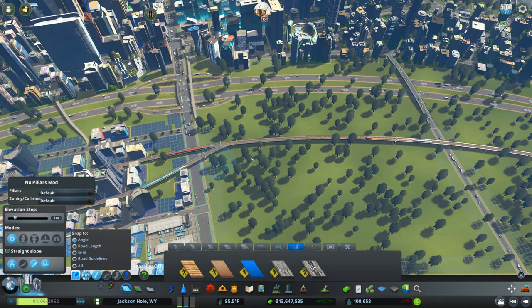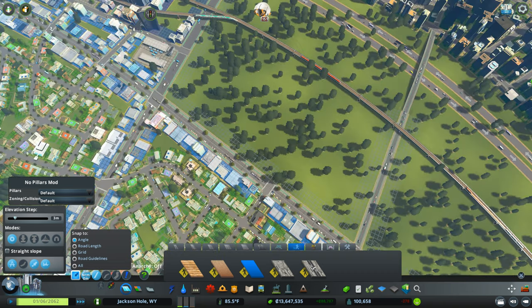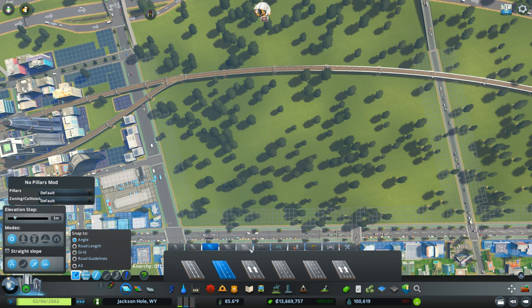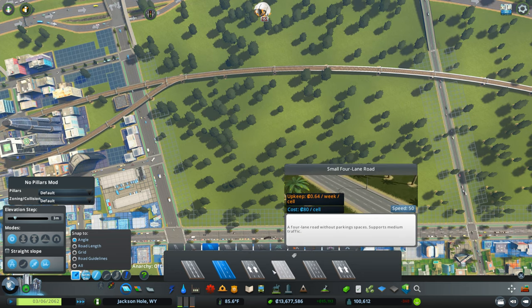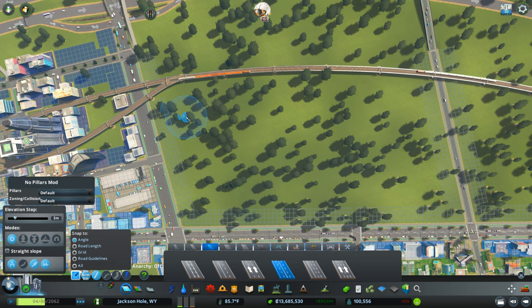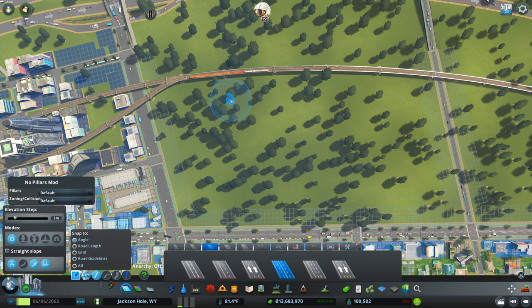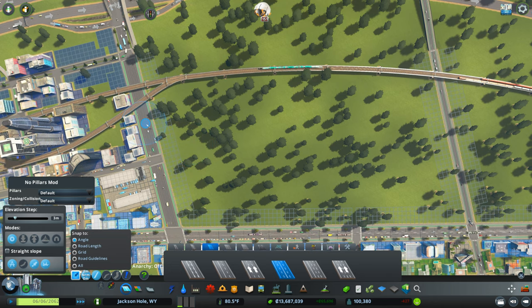Let's get our roads going — we want a road basically right along this rail here, and that's where we'll attach the stadium. I don't really want to make it a boulevard; it's going to be a skinnier road but I might make it a heavy road. I'll go with a small four-lane road with medium traffic. We can always change it later.